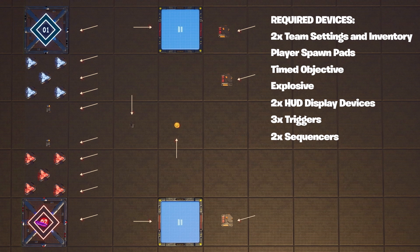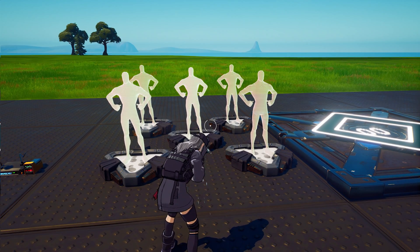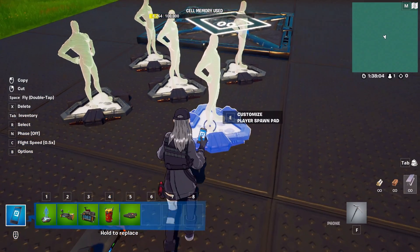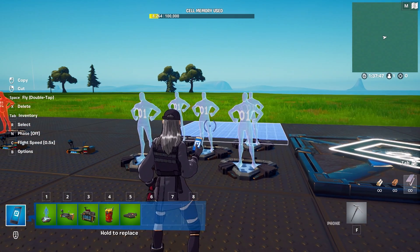Let's lay them out. Set up your player spawns for team one and team two — easy. Let's move on.